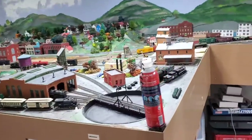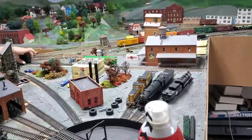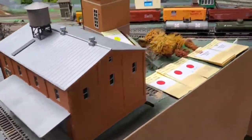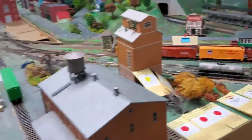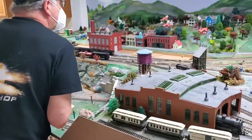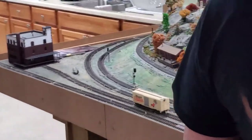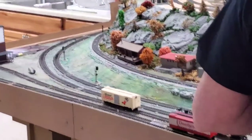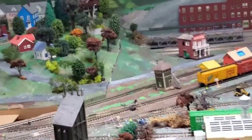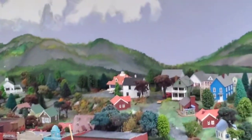Alright, here we are. We're going to start out at the Venasha Works. There are three sidings here that you switch out on. That's just the turntable there — I don't think we even use that. That's Carver, one of the operators, and he is switching out at Venasha. This picture right down here at the bottom — that is the dairy. I always have some switching there.